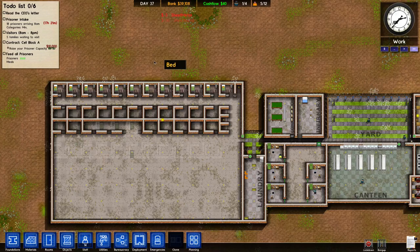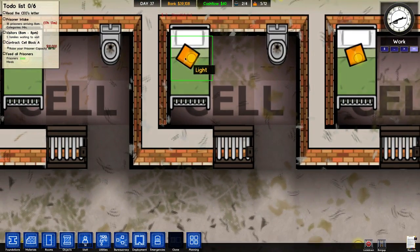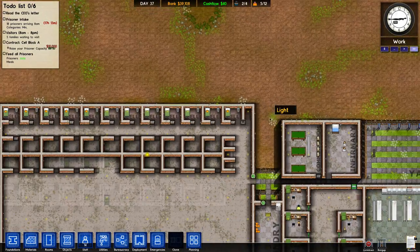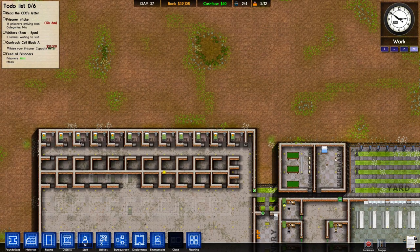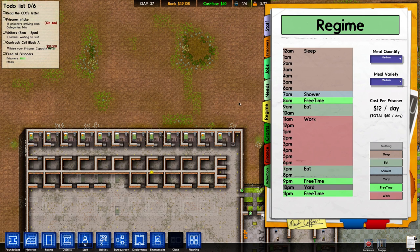As you can see, this is working because the occupied cells do have a uniform. So that's what you guys need to do if you're making a prison — get the laundry room, get some prisoners working in there, and they'll clean the uniforms and put them on the beds. But also, what you need to do — this is a good schedule if you want it.